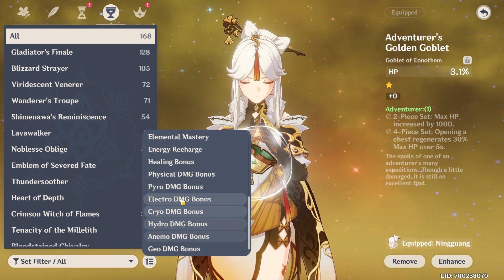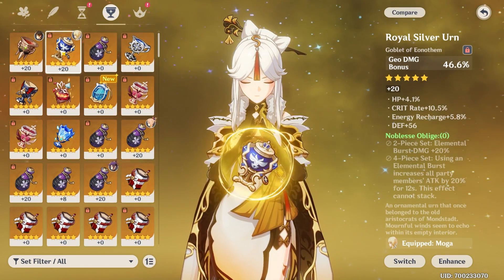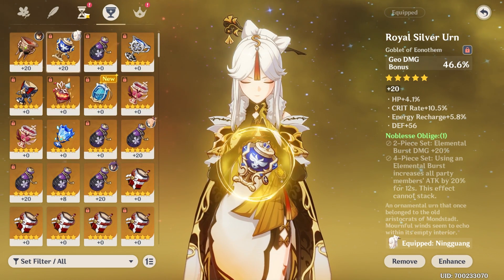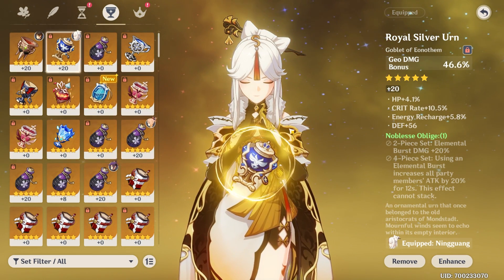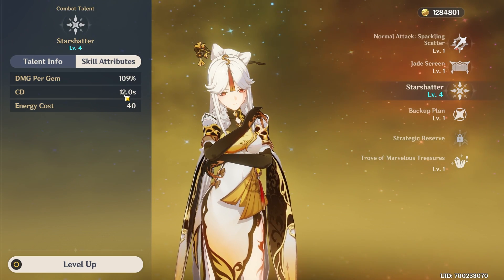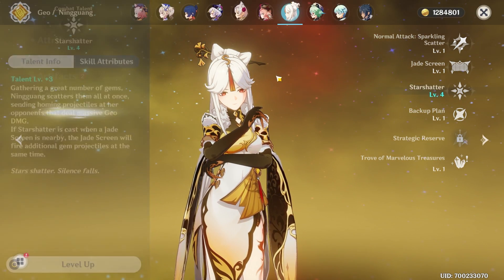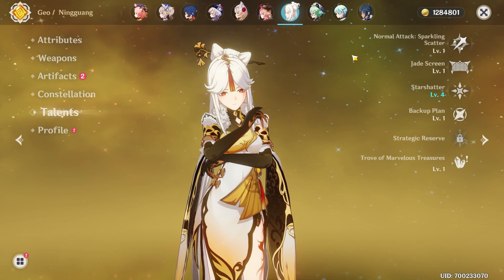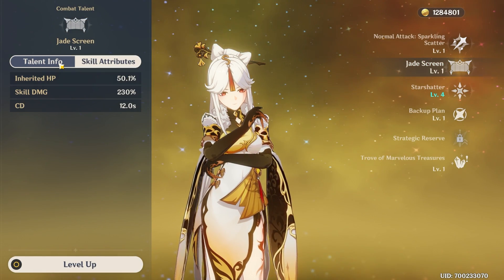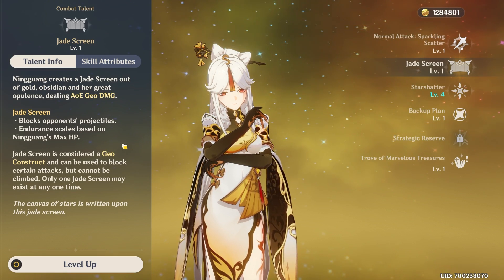Let's get a nice Geo damage Goblet on her — I only have two raised actually. We're just going to give her the one Zhongli isn't using; it's a good Goblet, nothing wrong with it. I could also consider giving her Noblesse Oblige because when I saw that ult hit on Mako's clip, that was pretty juicy. She has a really short cooldown on it and only 40 energy cost. With Ningguang and Zhongli we also get that OP Geo resonance. I'm not going to build her with HP on purpose for extra jade screen stuff — I think that's kind of pointless.